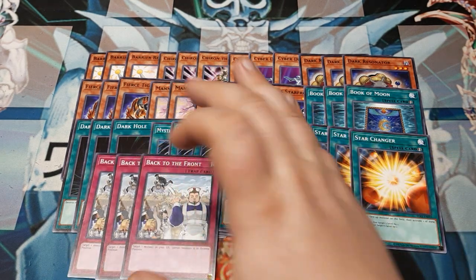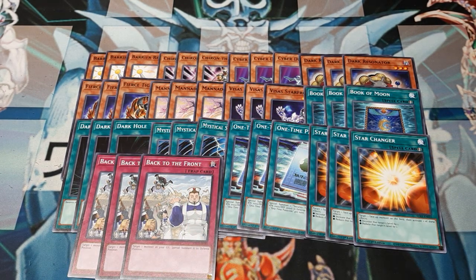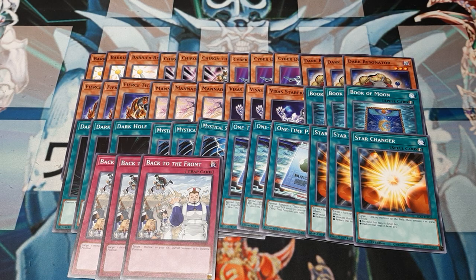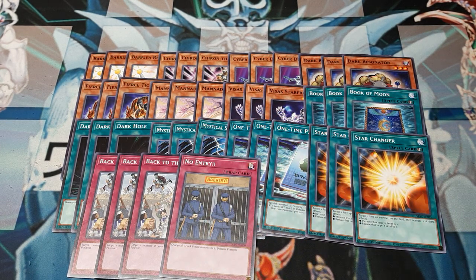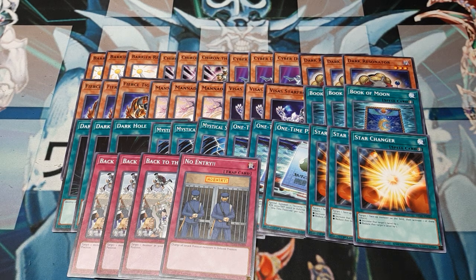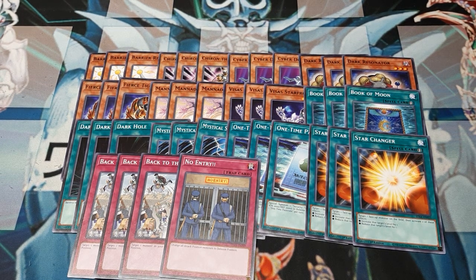Traps — we've got four of them. Three Back to the Front. You could argue Call of the Haunted would be better, but I'm not going to let the monster sit around that long, and the fact is it's still face up and not tied to a continuous card that could be destroyed by a Quick Play MST. I'm going to play the card and get rid of it just about as quick. And then just one copy of No Entry — this should be 40 cards. Let me pause and count... yeah, I came up with 40. No Entry was my 40th card, my toss-in.